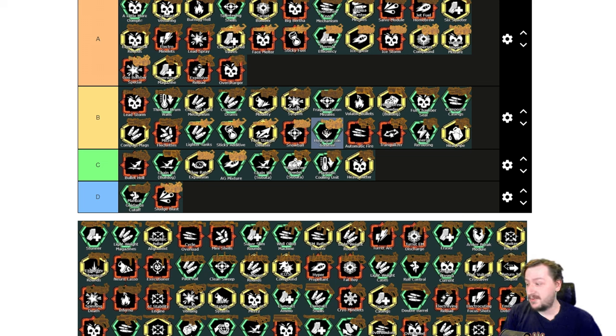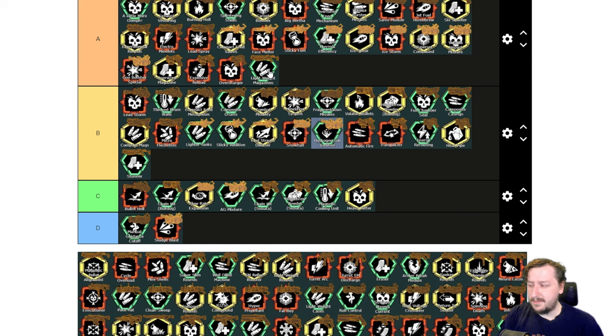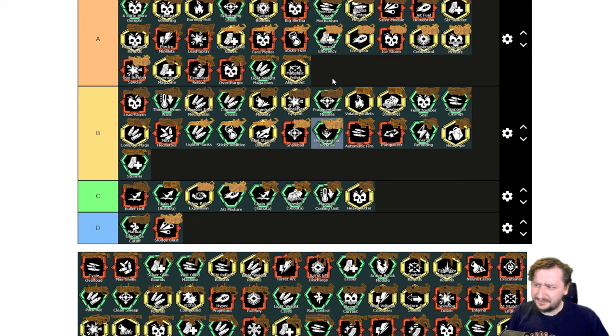Up next we have Engineer's weapons. First up, the Warthog Auto Shotgun. Our first overclock is Stunner, which increases our damage towards stunned enemies by 30-33% and increases our chance of stunning. Nothing but a bonus, but not as strong as some of the other auto shotgun overclocks — B tier. Then we have Lightweight Magazine, which increases our overall ammo and decreases our reload speed — two things the auto shotgun really needs. Definitely A tier. Then we have Magnetic Pellet Alignment, which makes our rate of fire slower but gives increased weak spot damage and cuts our spread in half. This one's probably my favorite overclock for the auto shotgun — A tier.